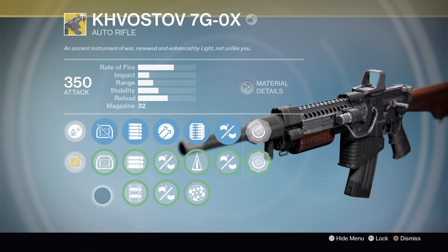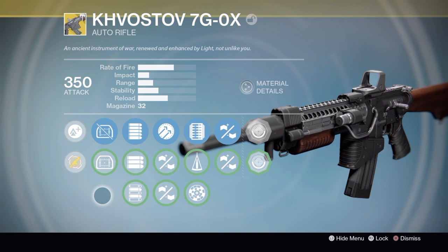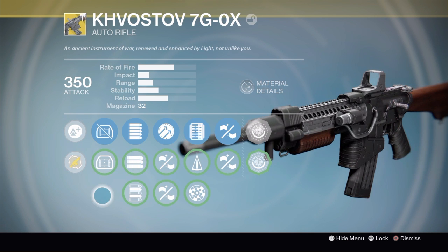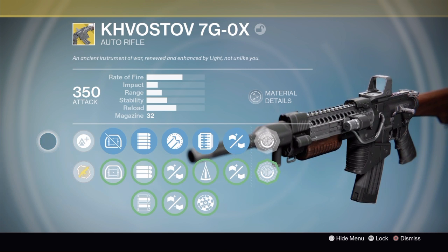Hey folks, this is the Question Why, and today I'm going to be taking you on a quick walkthrough of the new exotic Kvastov 7G-0X. Now, this is one of the first exotics you can get in Rise of Iron, and it has a lot going for it. This gun has five exotic perks, which is pretty crazy, and they all do some pretty interesting things.